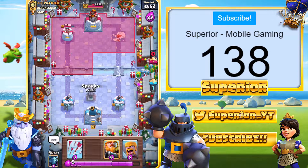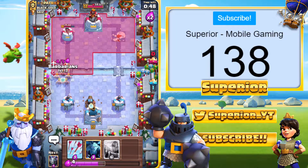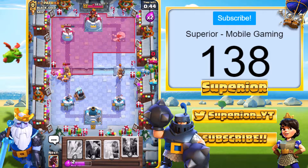We've hit double Elixir time. We are going to go with a somewhat aggressive Sparky. He's going to go in with the Prince. He's going to mirror the Prince, which is not good at all.